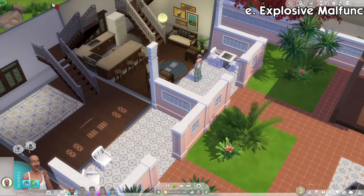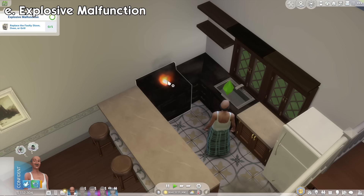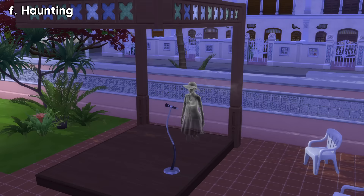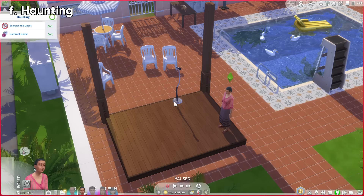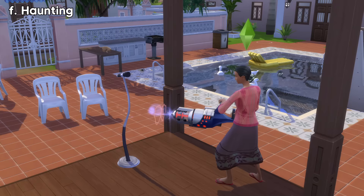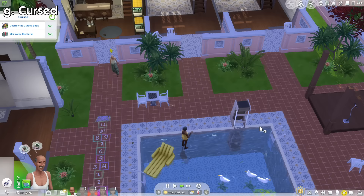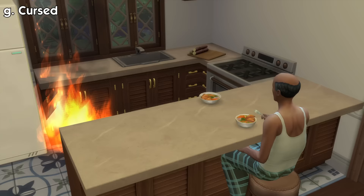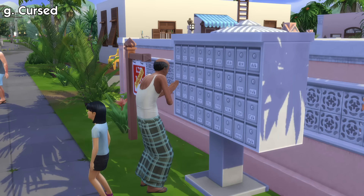The explosive malfunction event will cause the stove, oven, or grill in a unit to suddenly explode and cause fire — your sim will need to replace them to solve this. The haunting event will summon a ghost around your unit that possesses objects; you can try to confront the ghost directly, which may take several tries, or exorcise the ghost when it's possessing an object for 400 simoleons. The cursed event will summon a cursed book in a unit, causing unfortunate events like constant slipping and spontaneous fires; you can either destroy the cursed book, which will move the curse onto you but just for one day, or melee it away, which may make the event reoccur later.